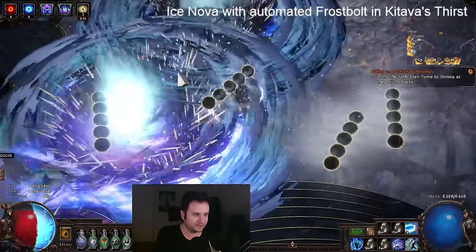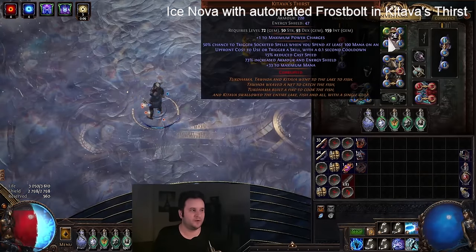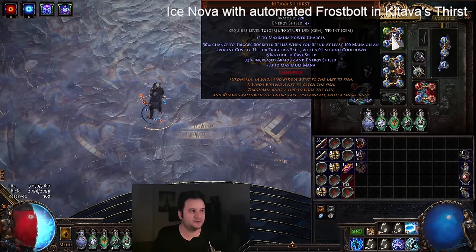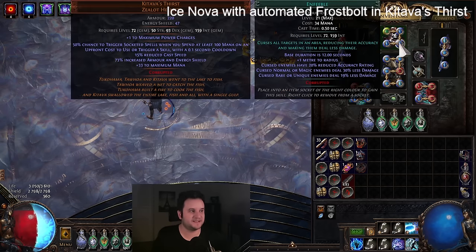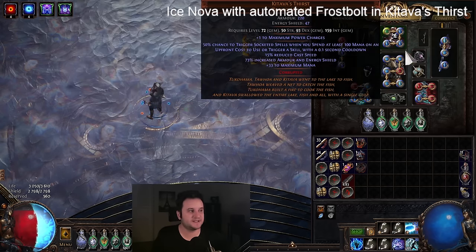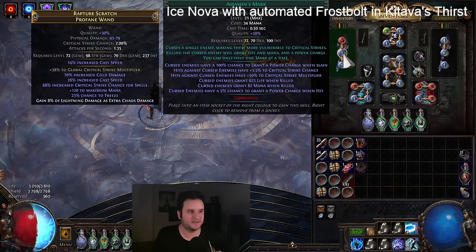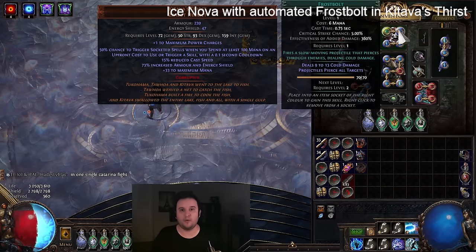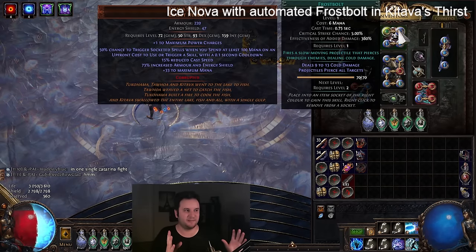That is because I did something with Kitava's Thirst. I'm only pressing one button currently — no arcanist sprint needed, no second button needed — because we're using frostbolt in Kitava's Thirst. For the uninitiated, this used to be our four-curse setup. All we basically had to do is go to two curses and put the other ones in an arcanist brand, go to four curses, and now what we have in here is simply frostbolt and greater volume.